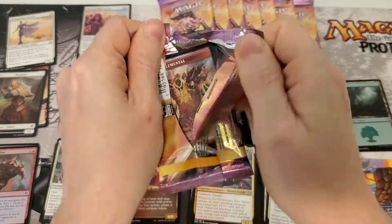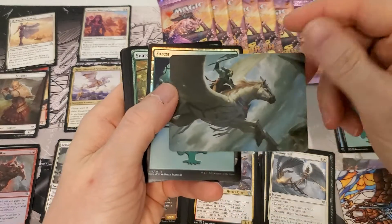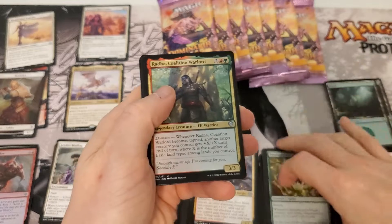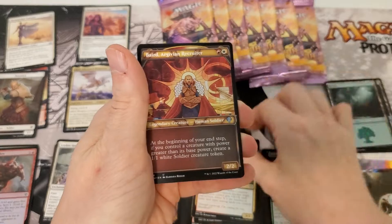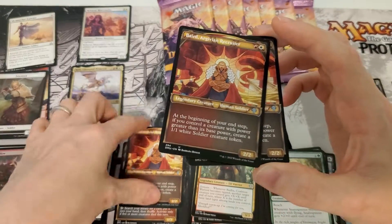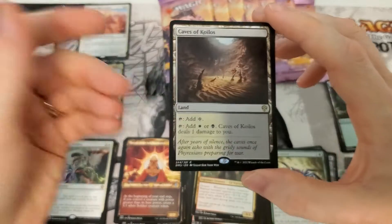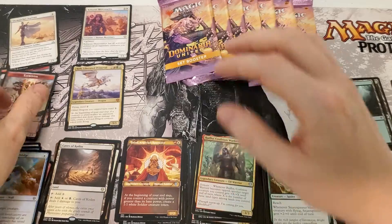All right, another good art card — and it's another foil land. Give me these stained glass ones! Some uncommons again. Caves — not the best rare but there it is — Clockwork Bridge, and our token.